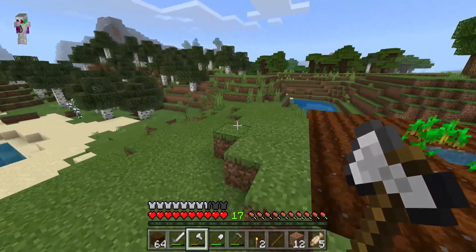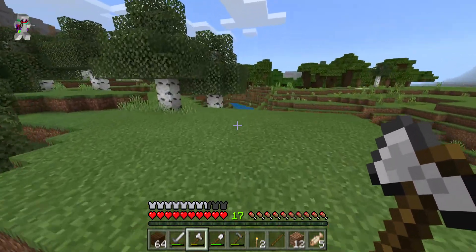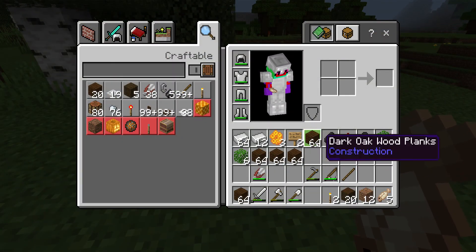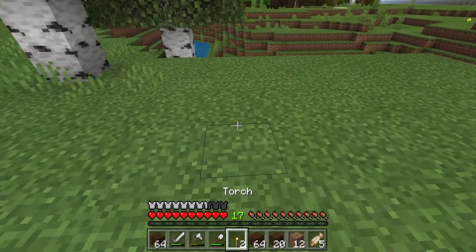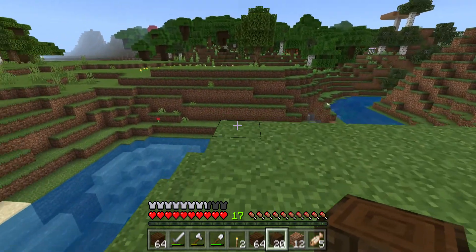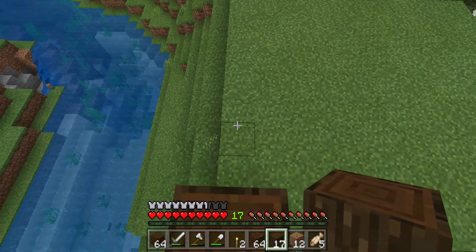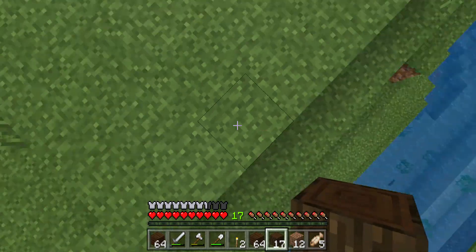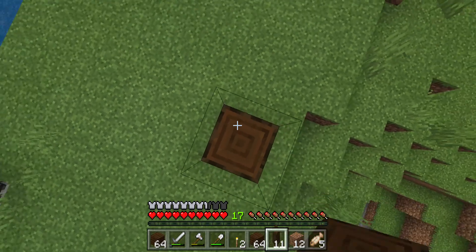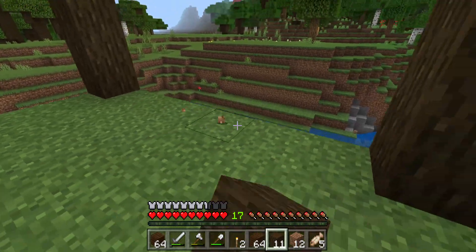I'm actually gonna make my house on this little plains area over here. First what we want to do is put these on the corners. One, two, three - let's go. One, two, three. One, two, three, four, five, six - okay we're good, they're all six apart.